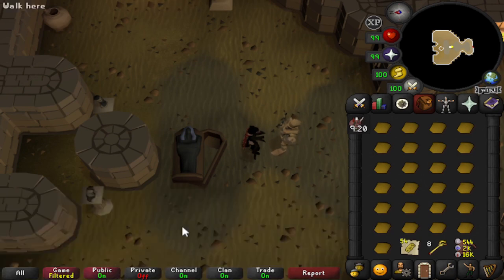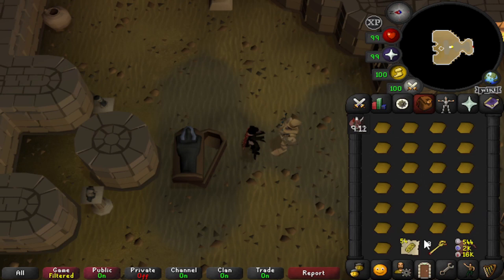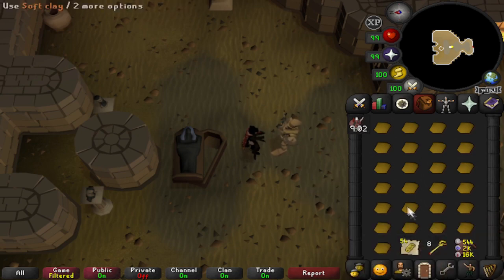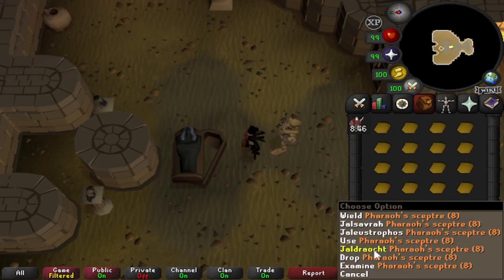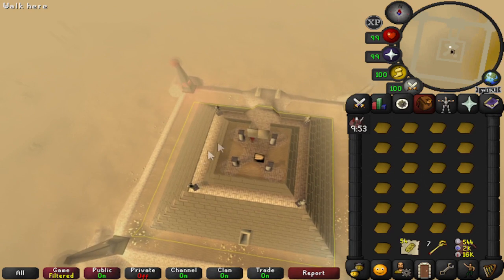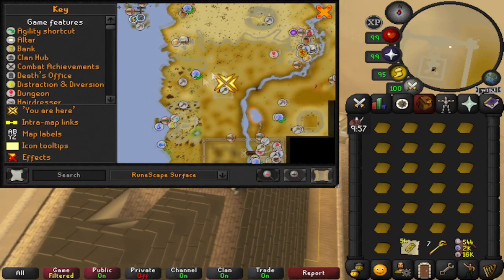After using the scepter on the mummy, talk to him and select gold artifacts to charge your scepter. If you have the Desert Diary completed you get more charges - without any diary completion you only get up to three charges, and each tier of the diary increases the maximum. It takes six gold artifacts to charge it. To get to the lectern spot, use the third option on the scepter - Jaldraocht - which takes you to the pyramid from Desert Treasure. Go through the door and head to the back of the pyramid to enter the tunnel.